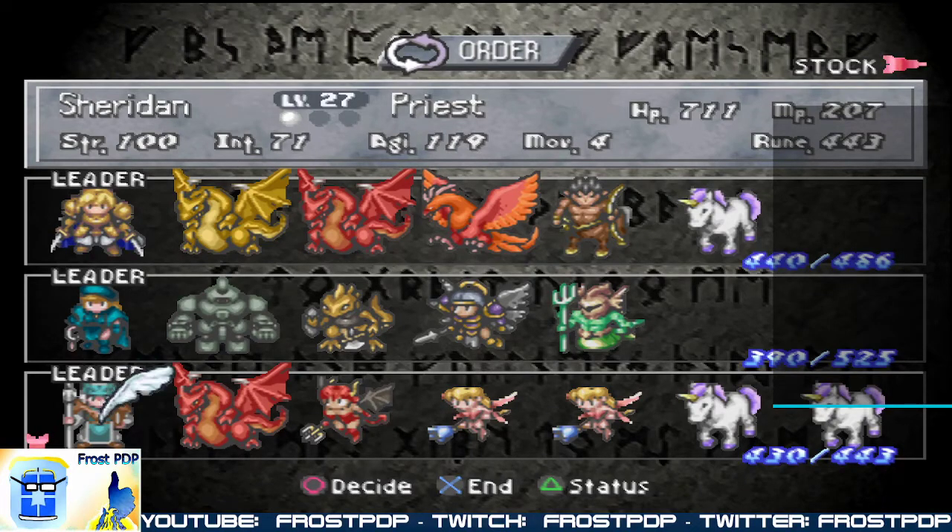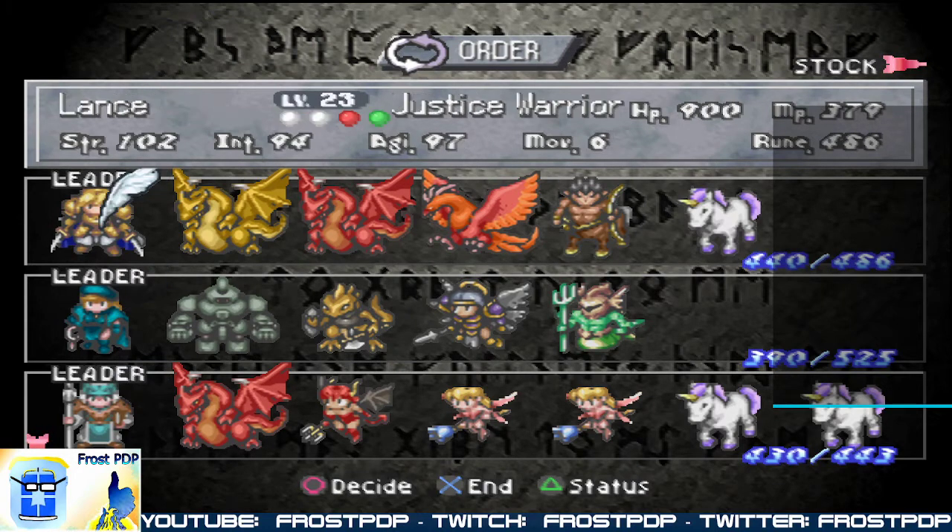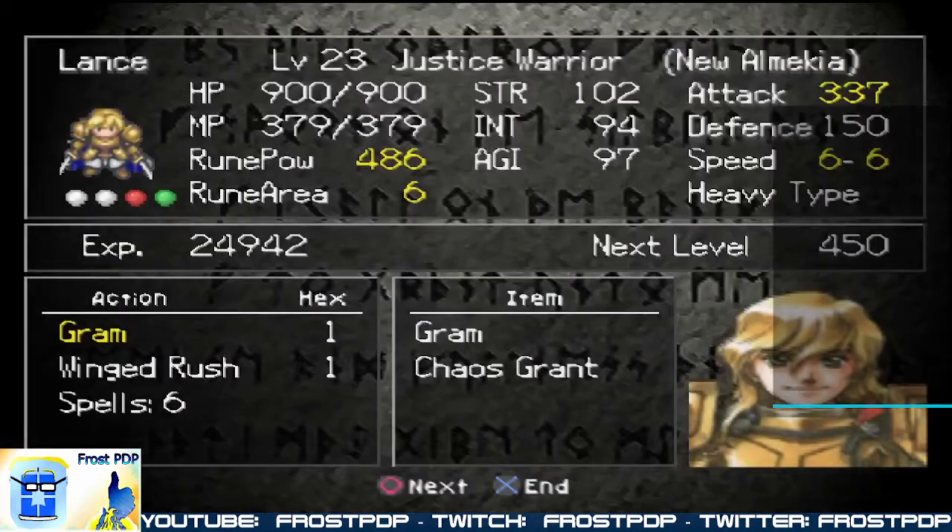Well hello there, and hey, thank you for joining me. I am Frost PDP, and today we're doing micro episode two of our let's play campaign in Cross Mod version 6.1. As I'm looking at Mechia, you may notice the rune power of my top three knights here, and you may be thinking to yourself: how does this happen?